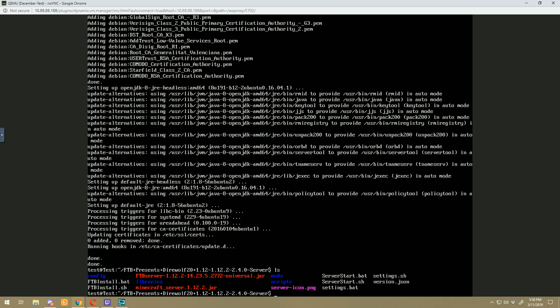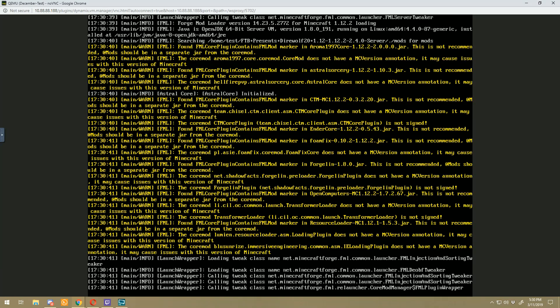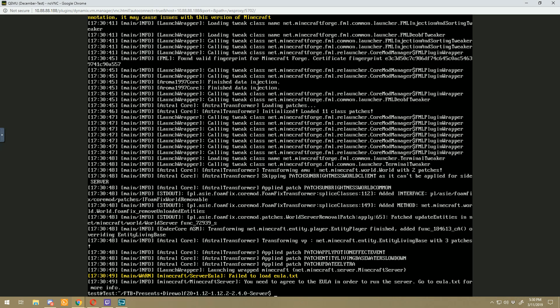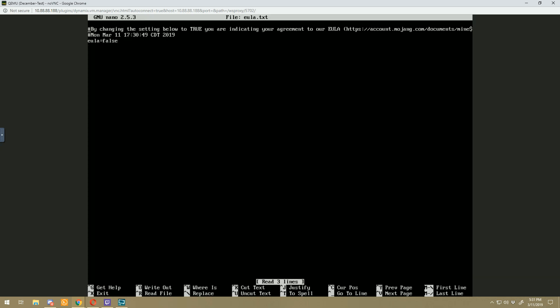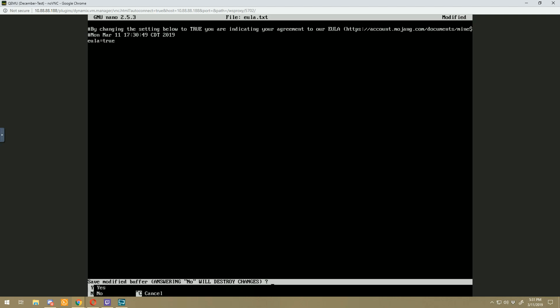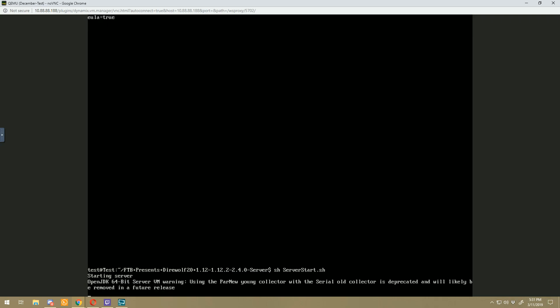Now that Java is installed, let's run the start server again. Do an ls to make sure we're still in the right directory, then sh server_start.sh. This gets partway through and pops back out with a EULA error — you need to agree to the EULA. Do an ls and you can see the eula.txt file. Do sudo nano eula.txt, go down, backspace 'false' and change it to 'true', then Ctrl+X, Y for yes, and Enter to overwrite that file.